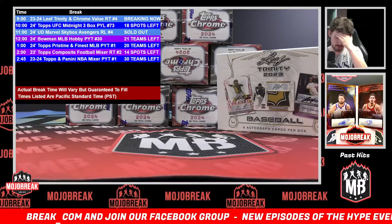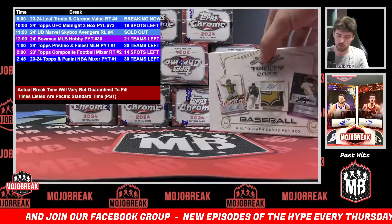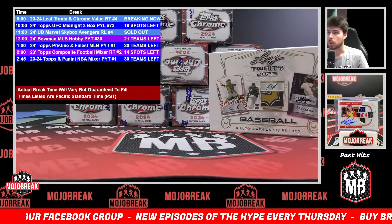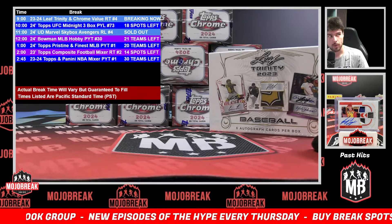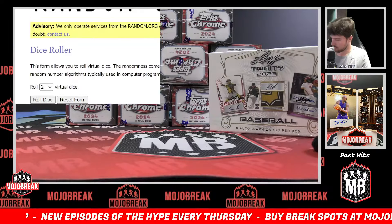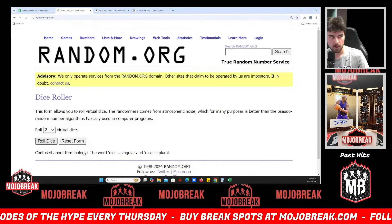This one filled up a while back. I had to push it out because this Leaf Trinity was causing us trouble trying to get it back in here. But we're going to run this random — since this is a random team style break, we're going to head on over to random.org to determine where our spots lie for the break. Hopefully it's working today. Let's go ahead and smack the virtual dice.